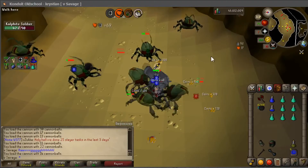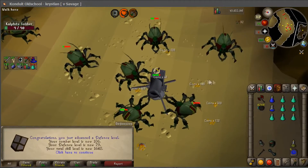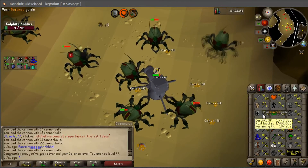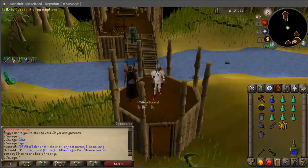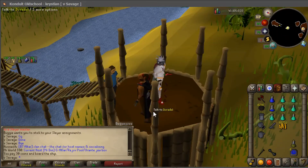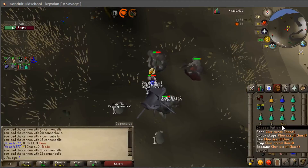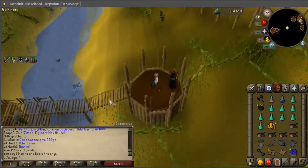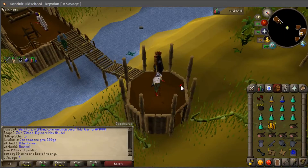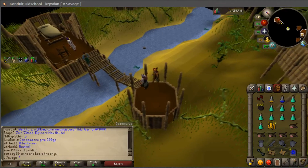We're going to be getting a defense level on our cal fight task. There it is, 79 defense — one more level till 80. Task back from getting the quest cape. Just got a hard clue scroll for my Suqah task. Please give me something good, I want to come back strong. Cal fights — good XP.